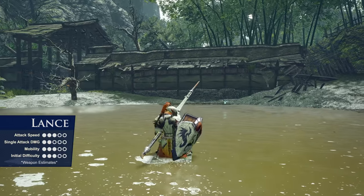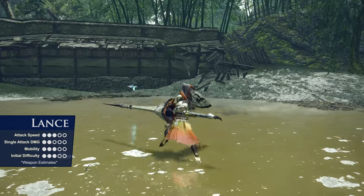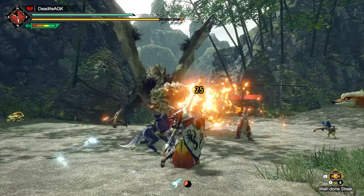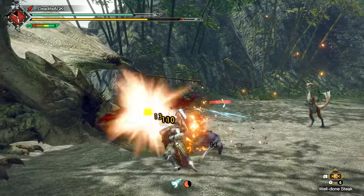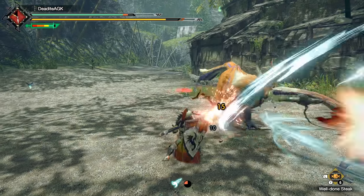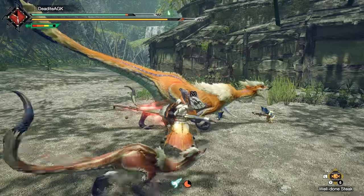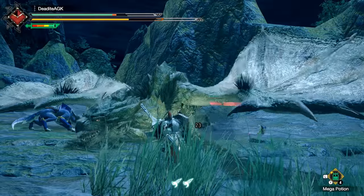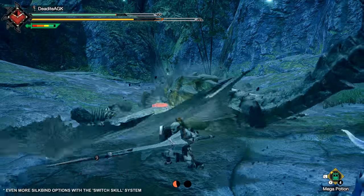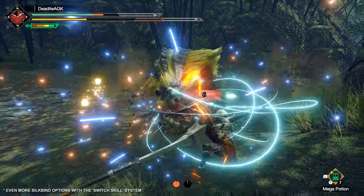Next is the impenetrable defensive beast: the Lance. It's a super beefcake tank with offensive power to boot once you master its initially somewhat tricky movement. Absorbing massive oncoming attacks with its Vibranium-like shield, poking monsters right in the eyeball, and haphazardly charging all over the field is just a normal evening as a Lance user. Its new Silkbind attacks are the Twin Vine, which lets you tether to a monster and leap at it from a long distance, and the Anchor Rage, a counter that provides a different power boost depending on the type of attack it absorbs.